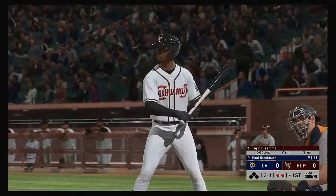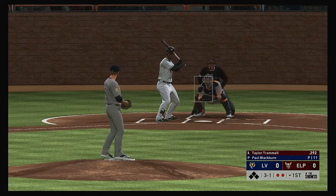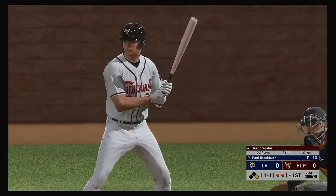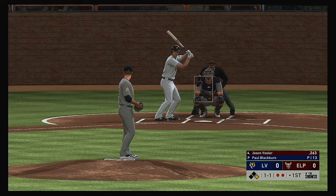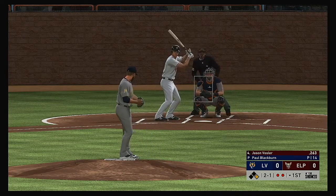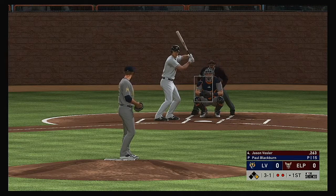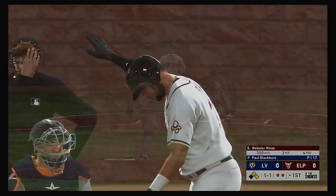Now in the box, Taylor Trammell, looking for better results than last night when he went 0 for 4. On the three-one he takes ball four, so he's on — and as you know, that often means the steal could be in order here. Digging in now, Jason Vossler, back in the starting lineup after sitting out last night's game. He takes one off the inside corner, the count swells to three and one. He's having a really hard time finding his rhythm and finding the strike zone — it's going to allow this offense to keyhole him in big situations.